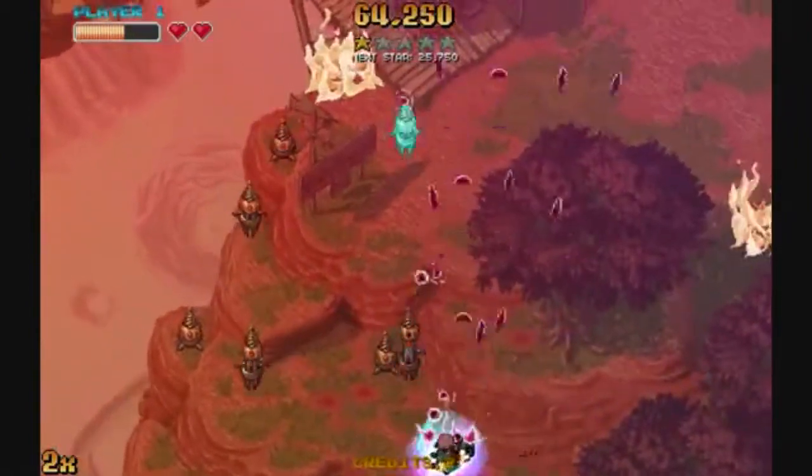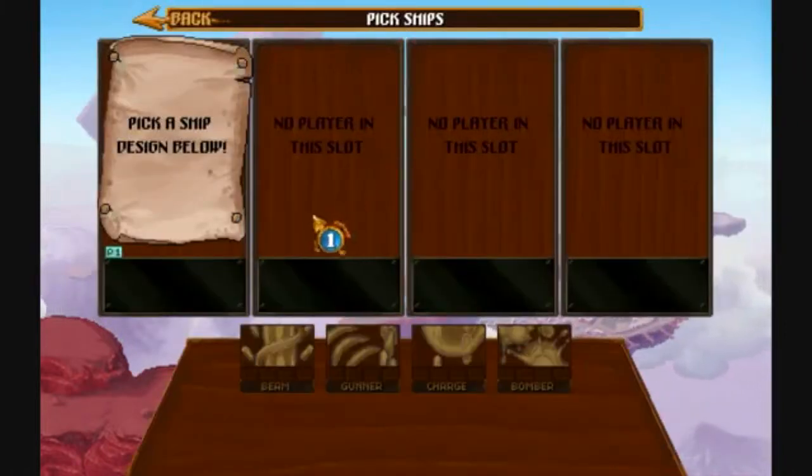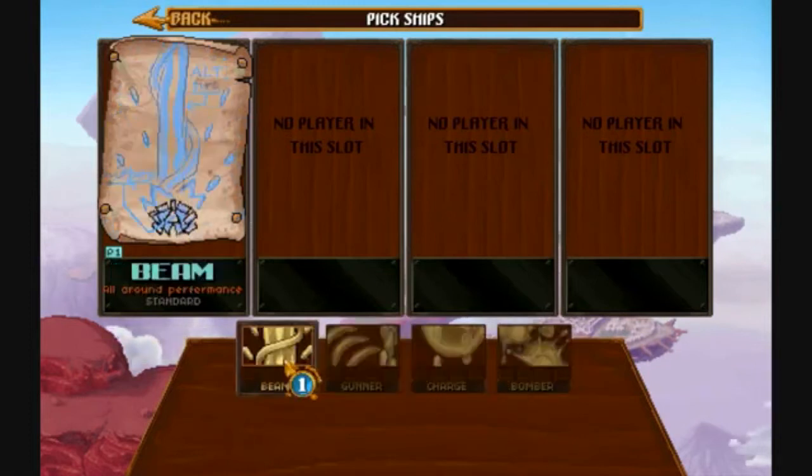Jamestown features a single-player campaign that you can play with up to four of your friends. You can choose from four ships — the Beam, the Gunner, the Charge, or the Bomber — with each ship having its own strengths and weaknesses.